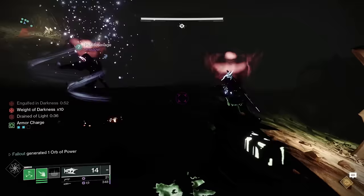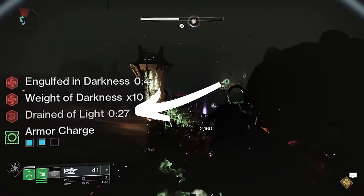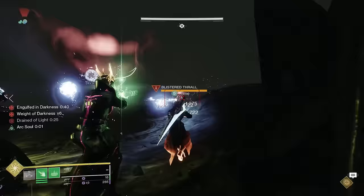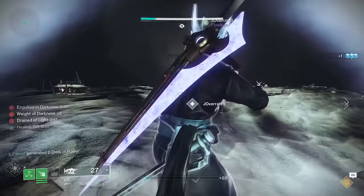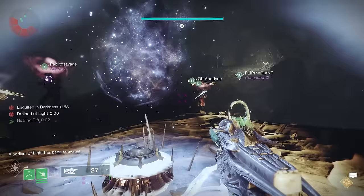After you've reached full charge with the chalice and a teammate takes it away from you, you'll be hit with a drained of light debuff, which prevents you from being able to take the chalice back from another teammate. Bungie probably did that to prevent just having two people on the fire team passing the chalice back and forth while everybody else focuses only on add clear. This means you really need to plan ahead for who on the team is going to take the chalice from who.